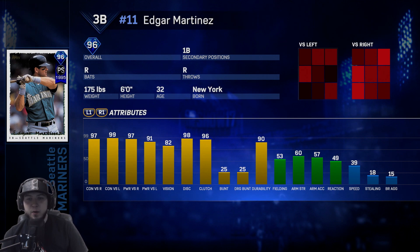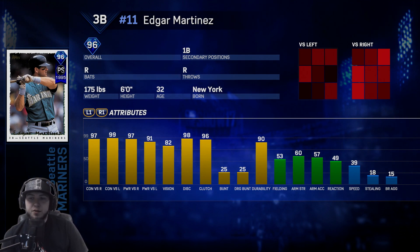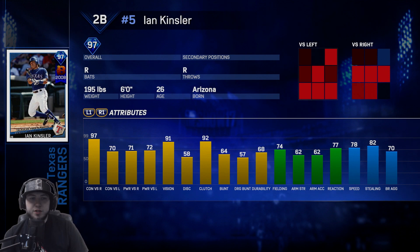Edgar Martinez is the Seattle Mariners — what a beast hitting card. He plays third base and first base. 82 vision, and versus righties he has 97 contact, 97 power. Versus lefties 99 contact, 91 power — this guy destroys. Also has 98 discipline and 96 clutch. 53 fielding so you might want to throw him over at first, and 39 speed.